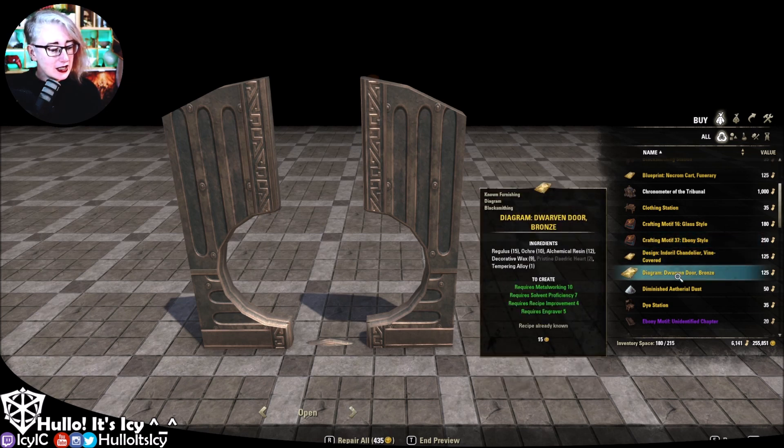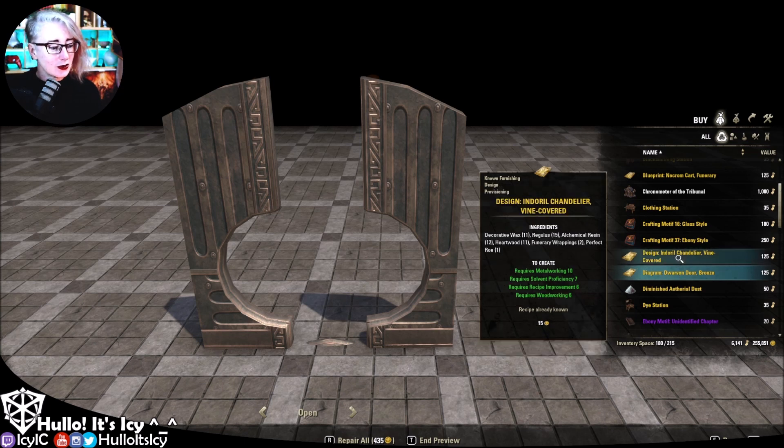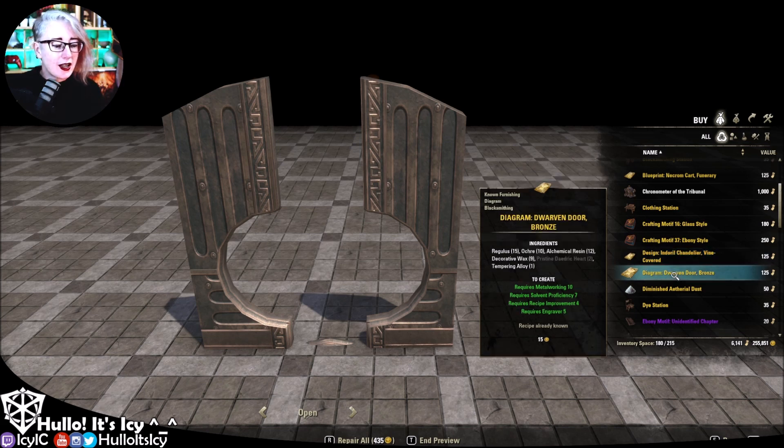This one needs pristine Daedric hearts to craft, and apparently I have none of those. I do have some funerary wraps, which tells me the funerary wraps come from the dailies. But what are pristine Daedric hearts and where do they come from? I don't know — let me know in the comments if you do.